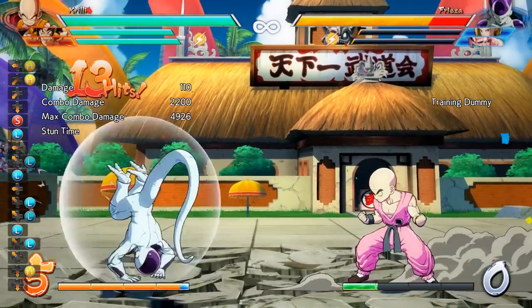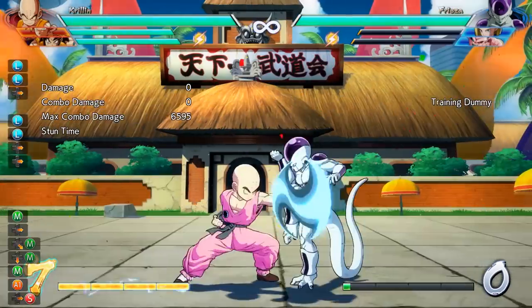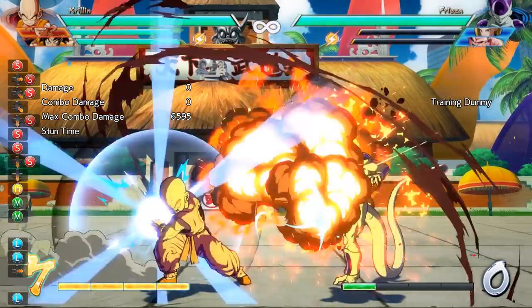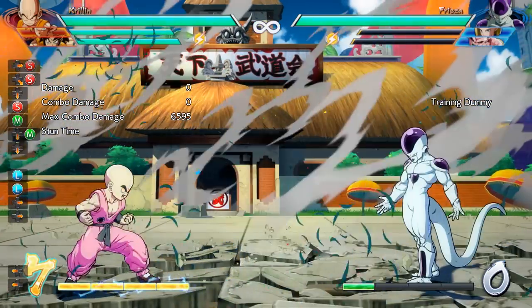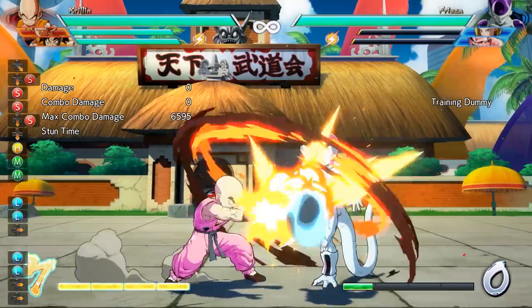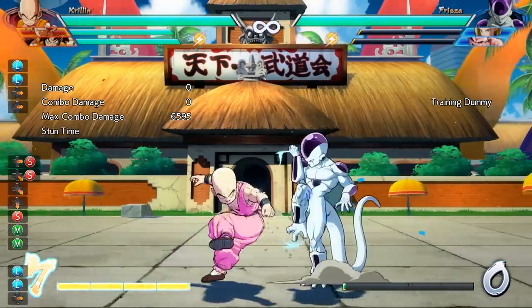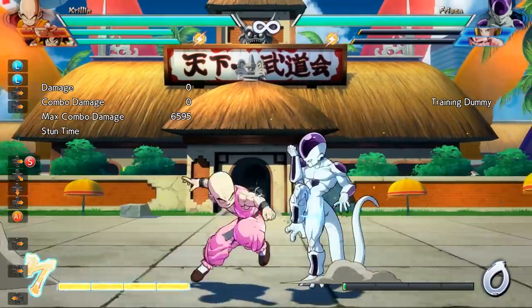Now we can move on to the block strings — basically these are what you do when you notice that your jabs have been blocked and you want to keep yourself safe. For Krillin, the very basic one is: light, light, down medium, medium, ki blast, Kamehameha. You can also add your heavy attack into that, and once you do this to your opponent a couple of times, you can start mixing things up with your assist and Afterimage Strike, even throwing in a down special here and there.